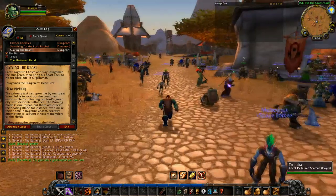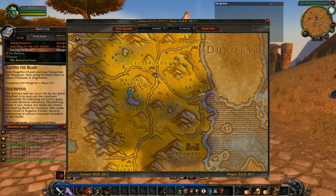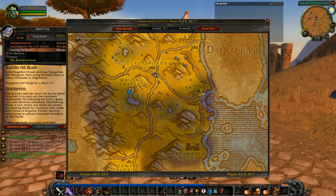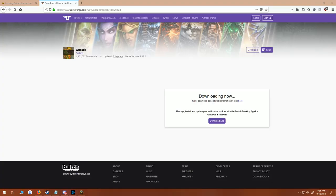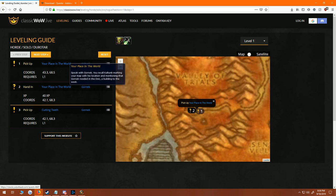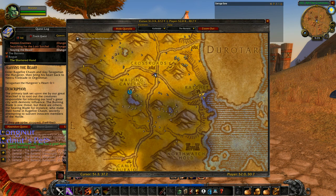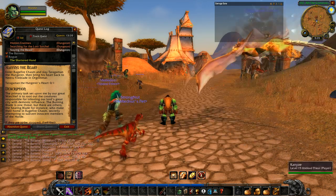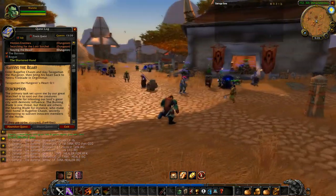When you have that add-on enabled, it's just going to speed you up a ton. If you look at my map, you're able to see these markers that show you where things are, so you don't have to think about it twice. You don't have to look back and forth between the guide — you just have a faster way of recognizing where you're going. You can be like, 'Oh, here's a question mark — it's Gornak — that's where I need to go.' It's a very fast way of combining both resources together.